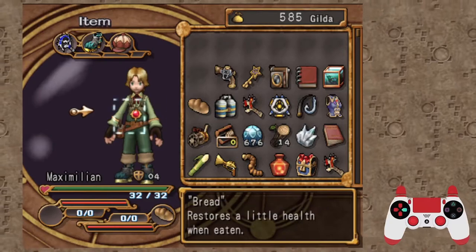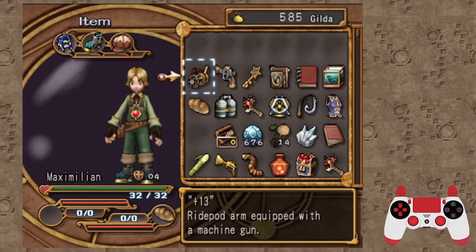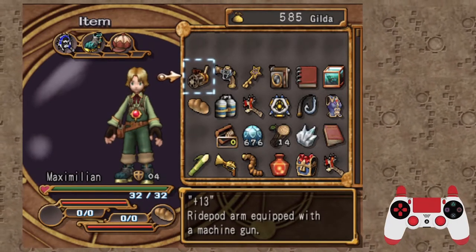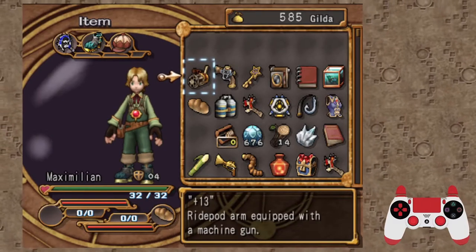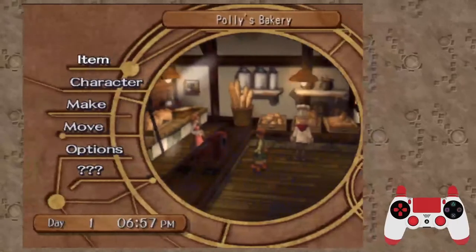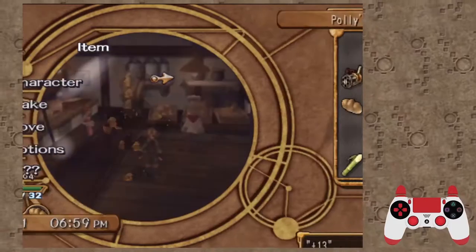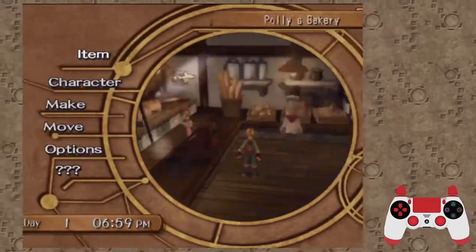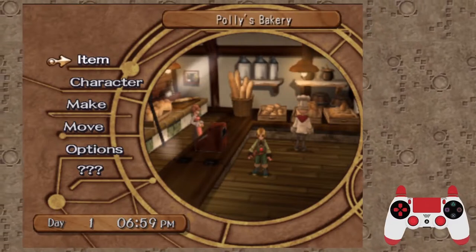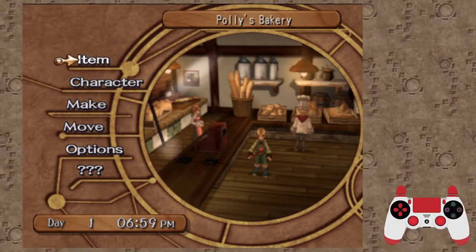Alright, now you're ready for the final step. The last steps are to open and close the menu 797 times first. That is not a joke — you actually have to open and close the menu 797 times. First, I'll exit all the way, and now come here: one, two, three, four. You're actually doing this for 797 whole times. If you don't believe me, I have a VOD of this run and I do open and close the menu 797 times.